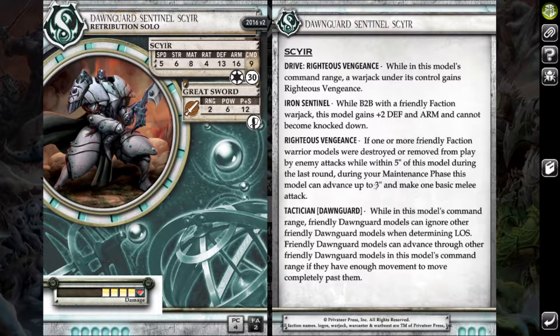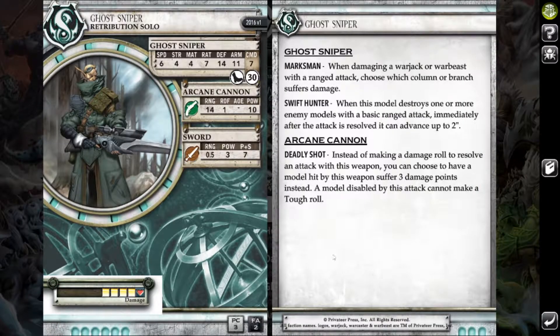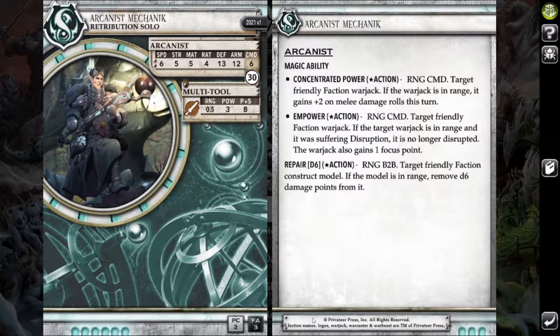I pretty much planned to run the Sire almost like a Jack Marshal — keep him with one of my jacks to sit on a flag while the Siren pokes with its gun. I also brought a Ghost Sniper, just a super fun model. He's relatively good at earning back his points with a really long-range gun — he can plink models off the table every turn. He's an excellent flag camper too. And lastly, the Arcanus Mechanic — it's an Empower bot for two points that also repairs Warjacks and can give them plus two on melee damage rolls. This thing is just amazing.